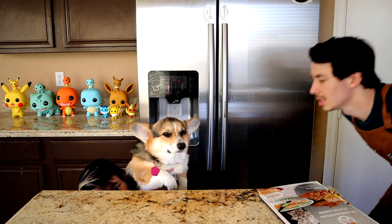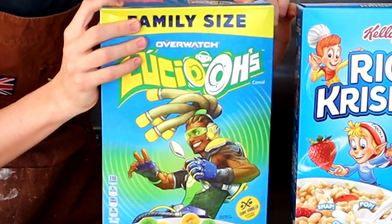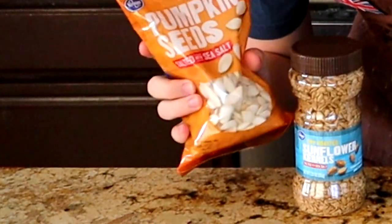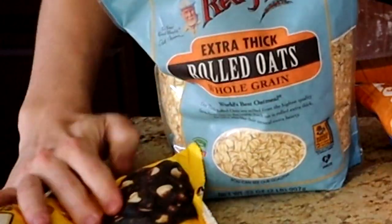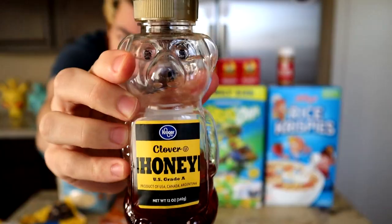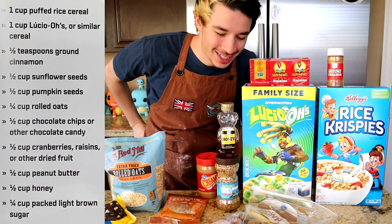To make Hammond's hamster food, you're going to need puff cereal, expired Lucio O's, the best spice known to man, sunflower seeds, pumpkin seeds, extra thick rolled oats, white chocolate chips, raisins, peanut butter — I don't know about this one, Chief — honey from the bear bottle, and of course the light-skinned version of brown sugar. That's also expired. Let's get cooking.